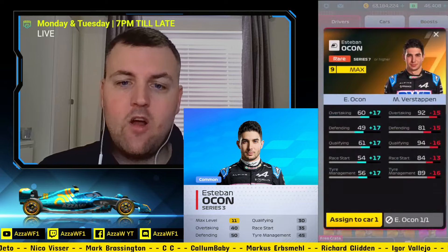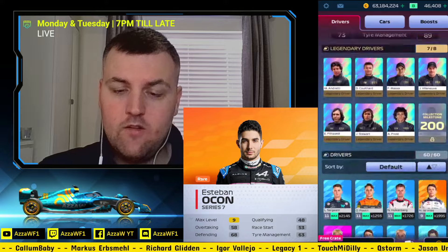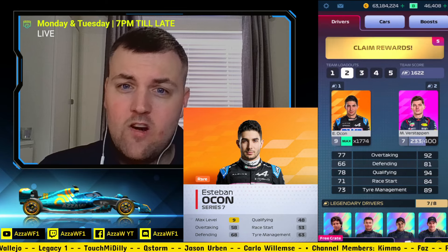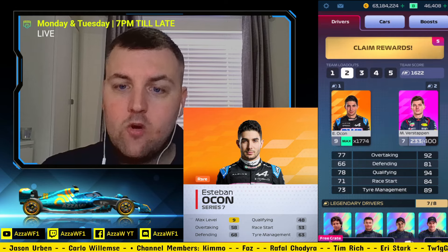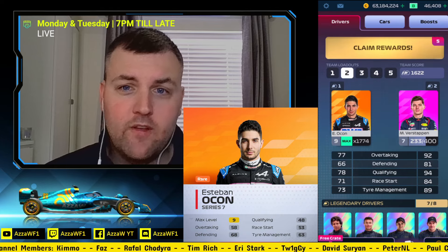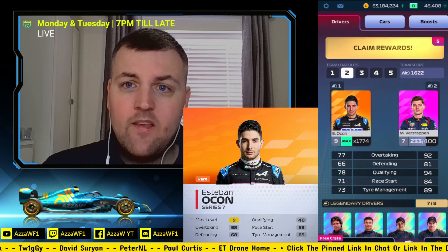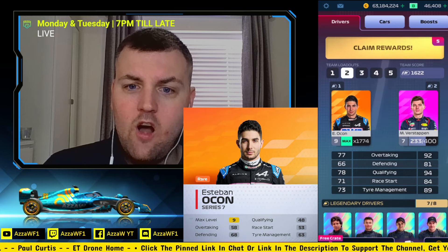Let's go find Esteban Ocon Rare. Esteban Ocon Rare is now Series 7 — before it was Series 7, no change there. At max level in this Rare: overtaking 58, a lot lower again. Defending 68 — an increase, which follows the Common card trend. Qualifying 48 — wow, lower. Race start 53 — wow, lower. This is at max level, by the way. And tyre management 10 lower at 63. That's a lot lower stats on a card. This is interesting.